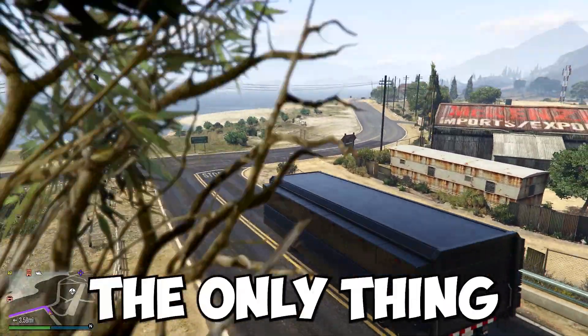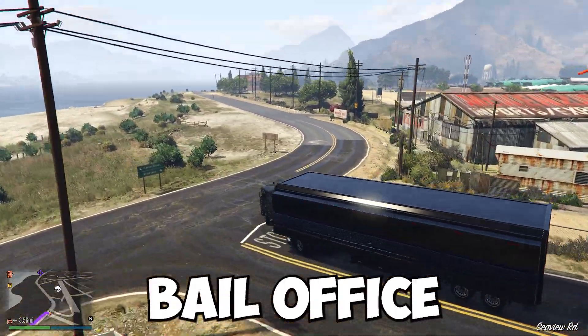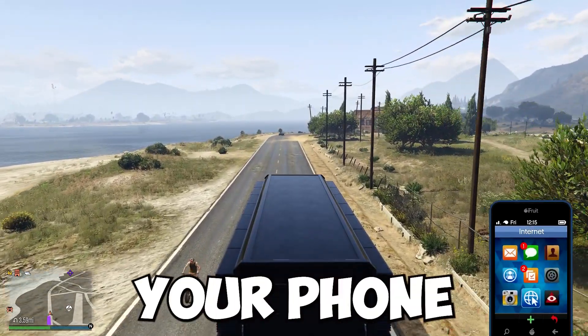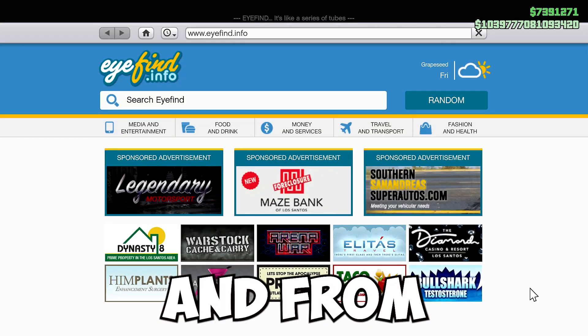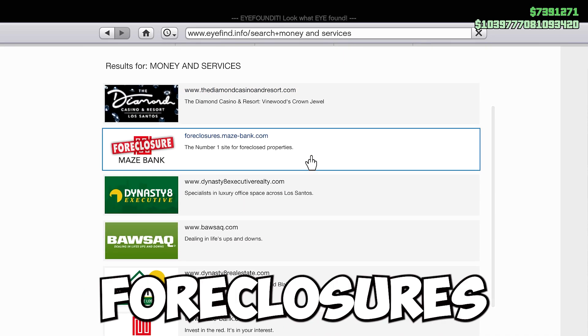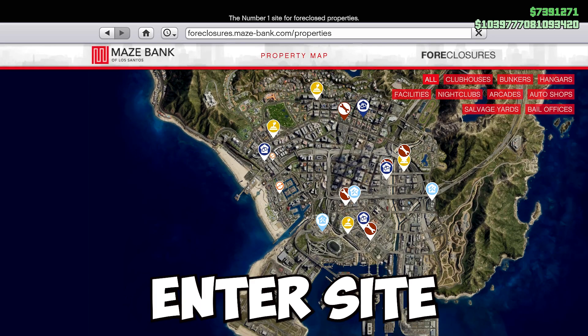Now, in order to get started with this, the only thing you're going to need is you need to own a bail office. In order to own a bail office, all you gotta do is first go over to your phone, then go over to Internet, and from here, go over to Money and Services.